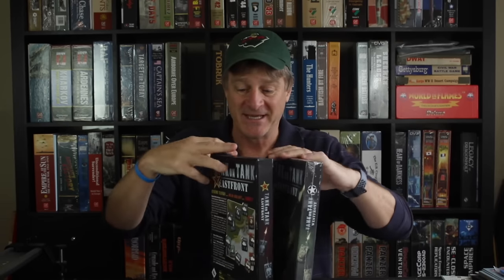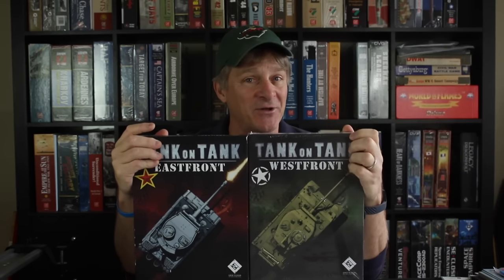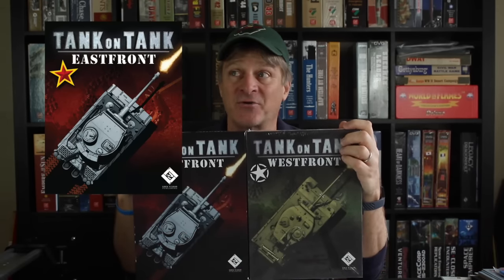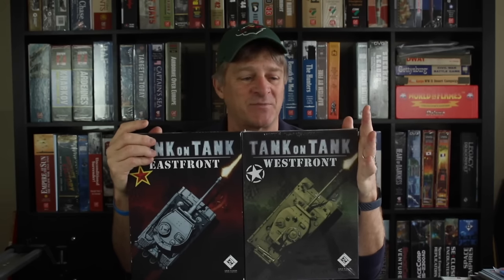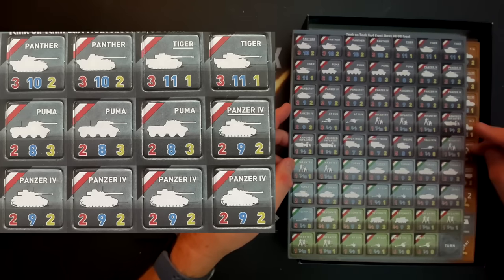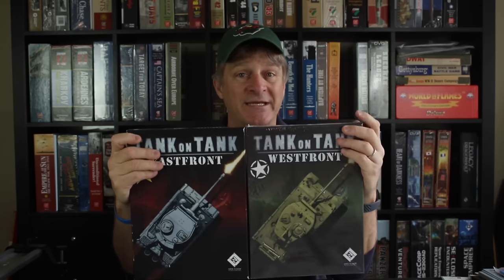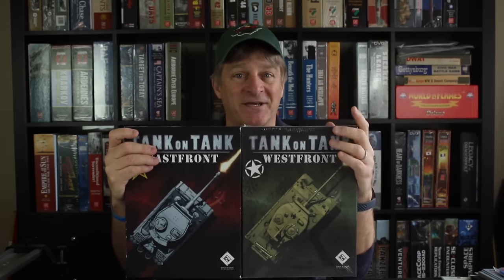First up, two games from Lock and Load Publishing: Tank on Tank East Front and Tank on Tank West Front. I did an unboxing on Tank on Tank East Front and hope to get it to the table very soon. These games are nice because one of the things I've been looking for is an introductory hex-and-counters traditional war game — not something using a hexagonal grid for something different, but a truly hex-and-counters experience. Very simple rule set, tactical level. On Tank on Tank East Front it's Axis forces against Russian forces — anti-tank guns, tanks, squads, on a hexagonal map. Tank on Tank West Front is Allies versus Axis on the West Front. Engaging topic with a brilliant, elegant design.